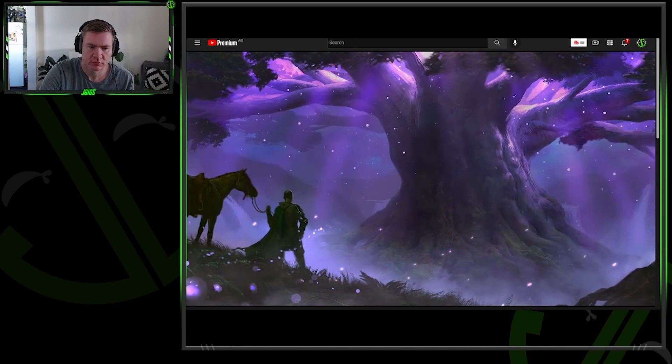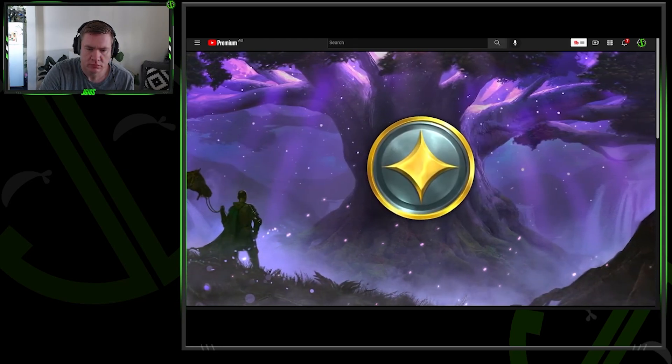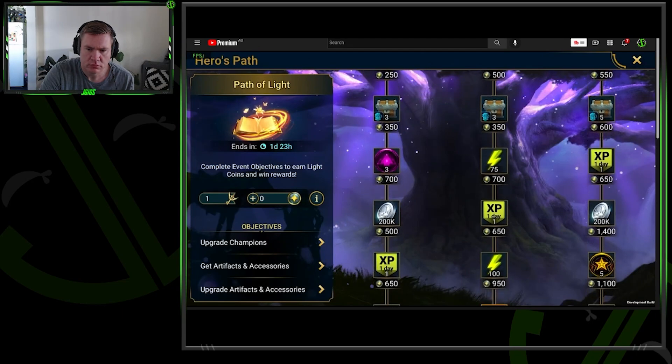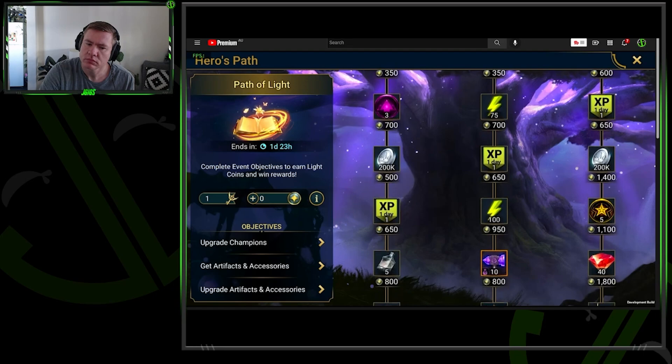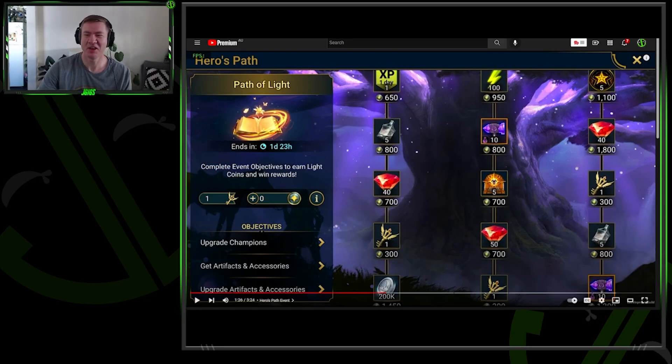Our first Heroes Path event is dedicated to the summer solstice and will be called the Path of Light event. You'll be collecting light coins to get your hands on some amazing rewards. We're pretty sure you're gonna love these events, but like every time we release something new, we'll be looking for your feedback once they're live.